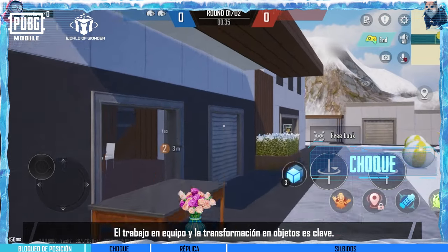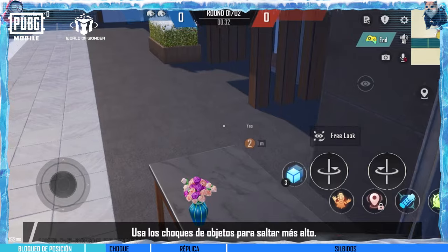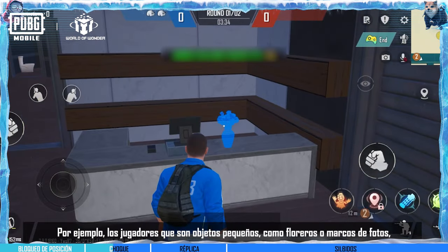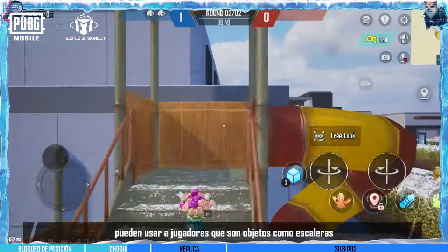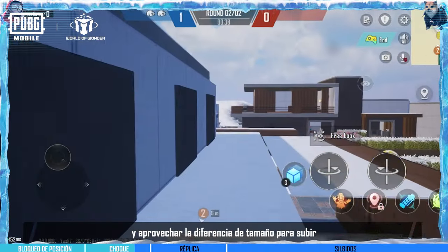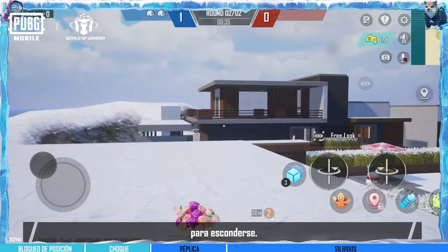It's useful to work together with your teammates and transform into different objects. Use object collisions to jump higher. For example, players who transform into small objects like vases or photo frames can use players transformed into larger objects like ladders, and take advantage of the size difference to climb to the top and reach even higher spots to hide.